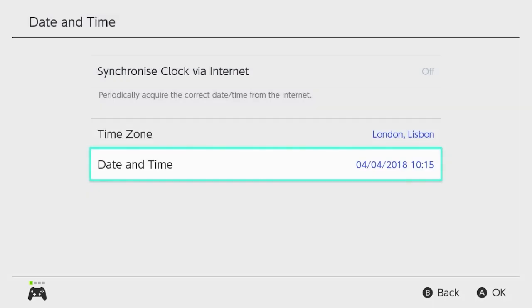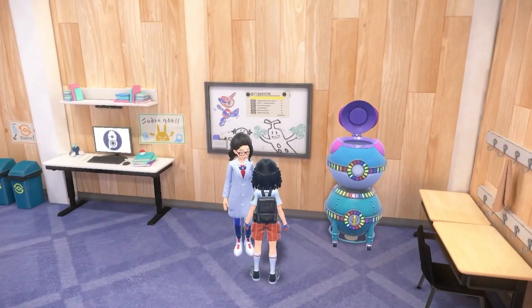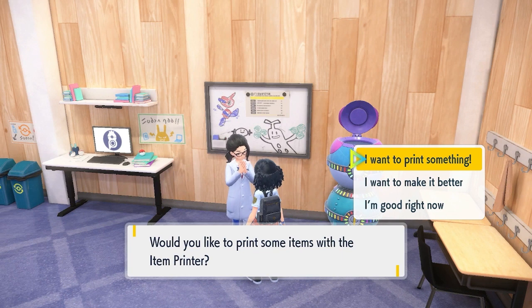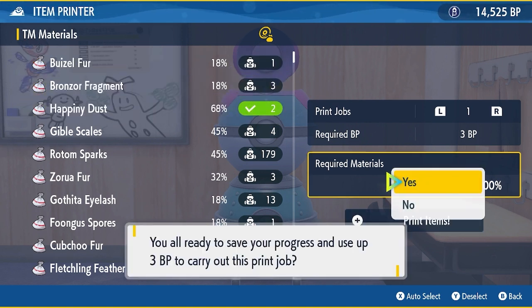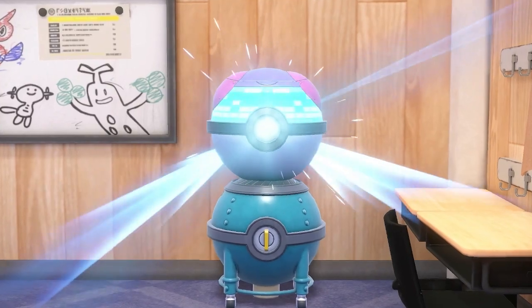Three, two, one, go — and as the time is counting down you want to go back into the game, talk to this person, and wait till the timer counts down to zero. Once it does, you'll want to hit 'I want to print something.' Give enough materials, as long as we have enough BP to activate the item printer, it'll activate and if we're on time we should get two ability patches.